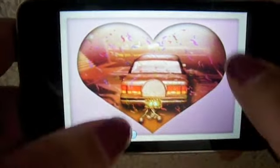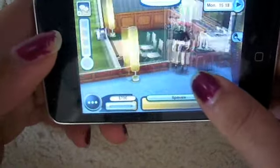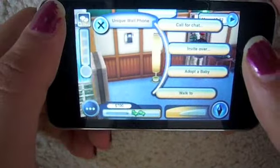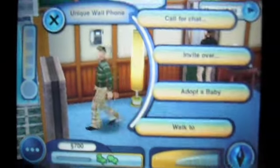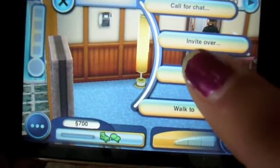Just touch anywhere to continue. And now, all you have to do is go to the phone and click adopt a baby, or you can also have your own — just go woohoo on the bed. So I'm just going to adopt a baby.